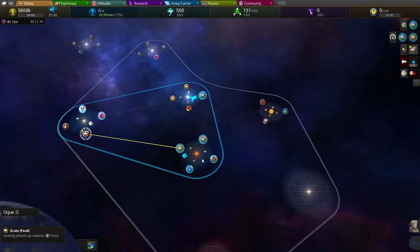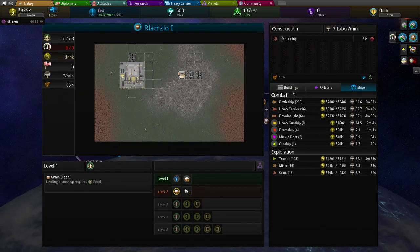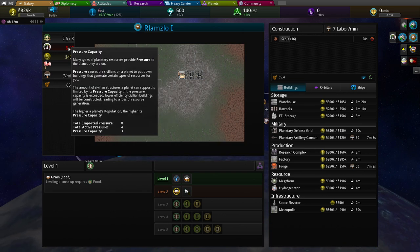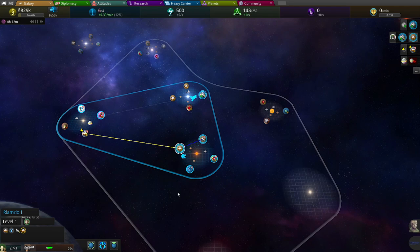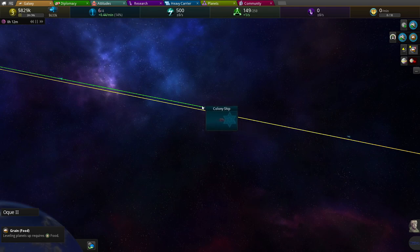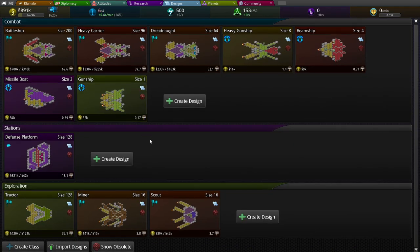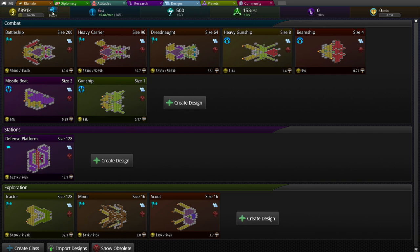I'm jumping around all over the place. I probably need another scout. The question is do I need another building? No — we're way over capacity right now, I need to get this to level two. I'm just trying to get this thing colonized. Here they go — you can see them in a line here, so these colony ships will do their thing. Looking at ship sizes: gun ships are size 8, heavy gun ships are size 8, beam ships are size 4, missile bullets are size 2, gun ships are size 1. This all impacts the stats of these little support ships.